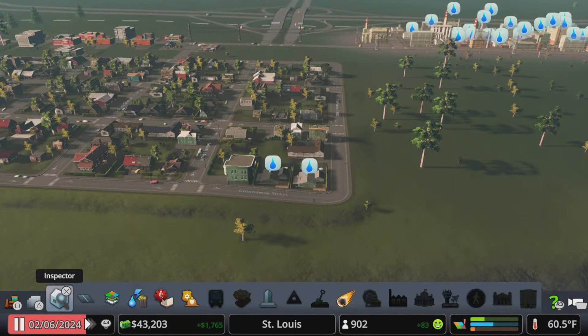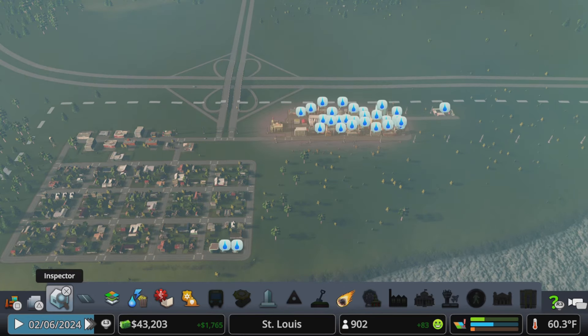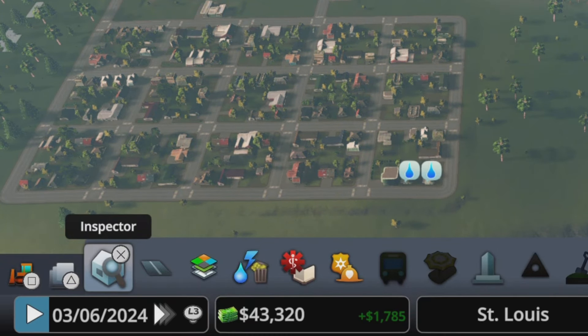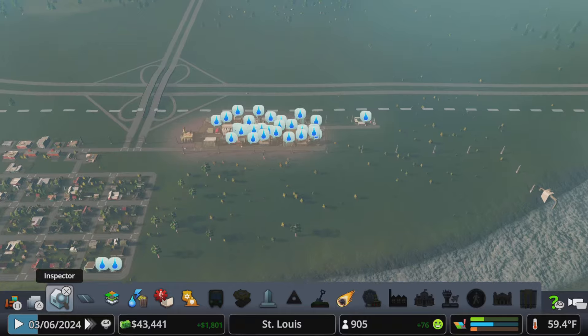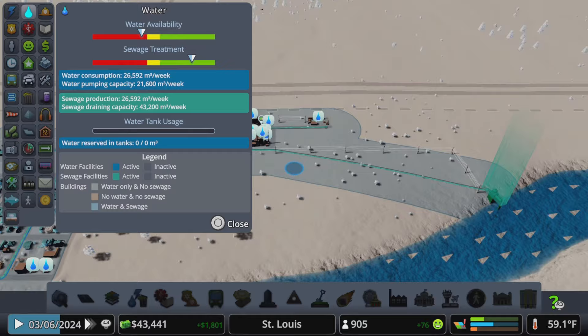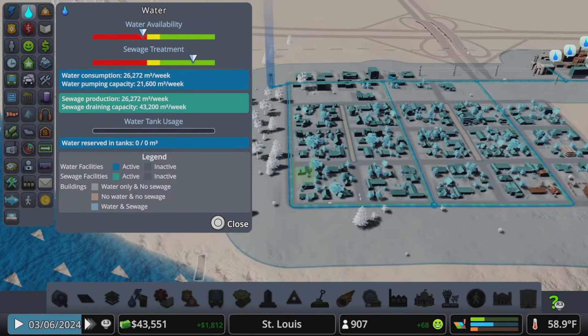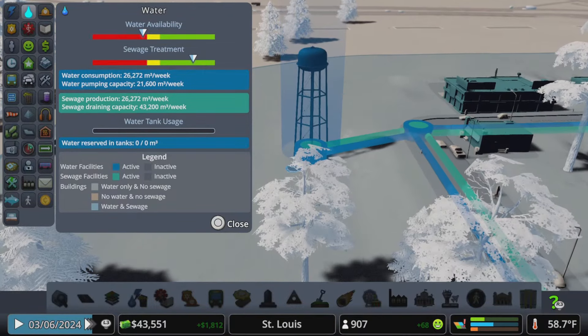We added this little residential block over here and as you can see we need to address some water, so let's go ahead and hit play. You can see the calendar is now moving and we've got some water problems. If we go to our info views you can see we have plenty of sewage treatment down here at our sewage pump, but we don't have enough water coming in because we only have a water tower installed.